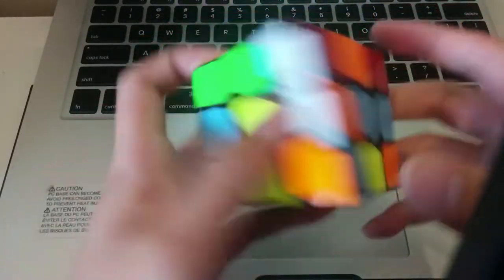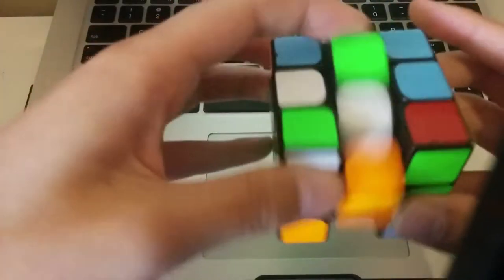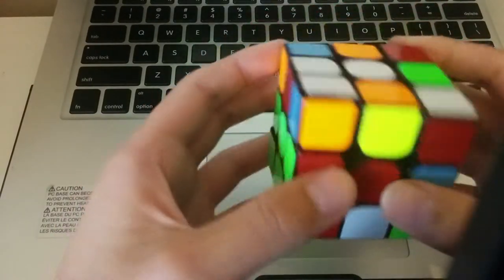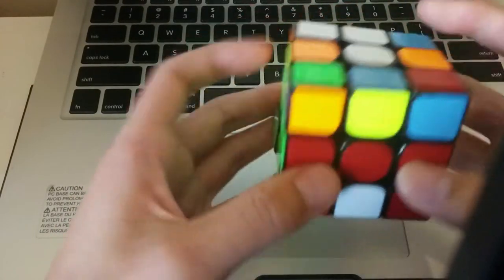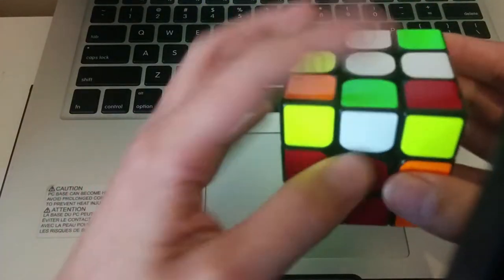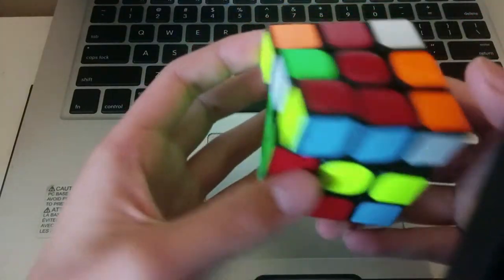And then my next — my corner is here and the edge is at the back. So then I'll do this, and then M2 to pair up, and then insert. And then I'll be doing the blue piece here. I'll insert it like this. And then I notice these two can pair up easily and insert very easily, so I'll do that.